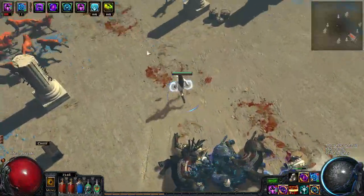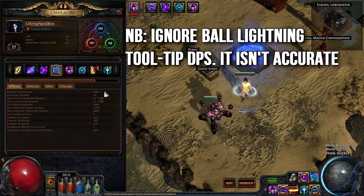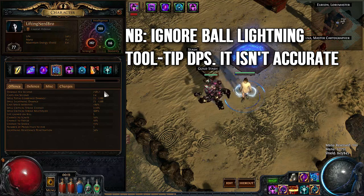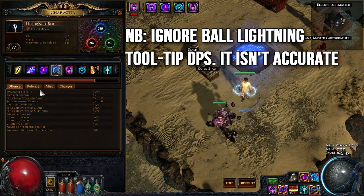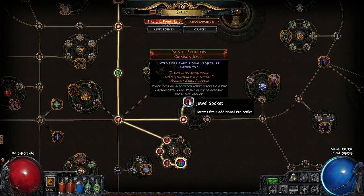The build relies on ball lightning dual totems to deal damage, and trust me, the damage on these totems is amazing. A four-link will carry you all the way to end game, a five-link will get you really high up there, and a six-link is absolutely baller, especially with some critical strike chance in your build. I've tested this up to level 74 maps and it absolutely demolishes enemies. To further improve offensive power, the build uses the unique Rain of Splinters jewel, which adds two additional projectiles to totems — giving you awesome area effect comparable to LMP linked to ball lightning, but without the damage penalty.